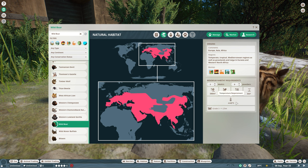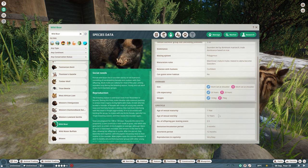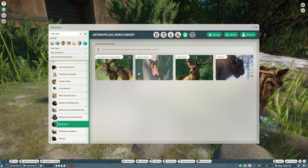They have no other requirements. Temperature requirement is minus 4 to 43 Celsius and they need fencing higher than 1.25 meters. You can have 3 to 30 in one habitat. Guests cannot enter their habitat. They become around 20 years old and mature at 1 year old. They can have 2 to 5 offspring and are very easy to reproduce in captivity. They have an interspecies bonus with European fallow deer, mute swan, red deer, and the wisent.